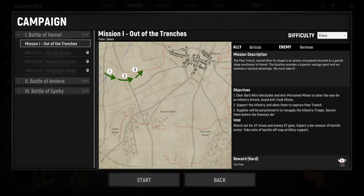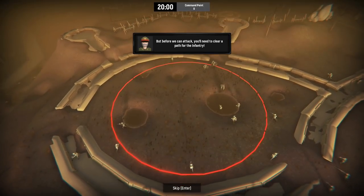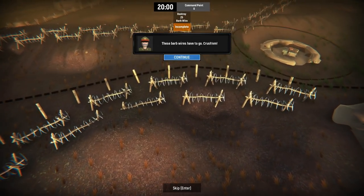First mission: 'Out of the Trenches.' The Pear Trench, named after its shape, is an enemy stronghold situated on a gentle slope southwest of Hamel. It provides a superior vantage point and tactical advantage to our enemies - we must take it. Our jobs are to clear barbed wire, barricades, and anti-personnel mines, support the infantry, and secure supply drops parachuted in before the enemy does. The biggest dangers will be mines and AT guns.